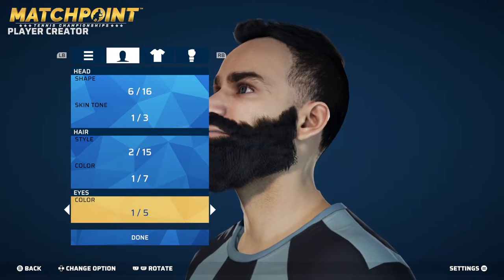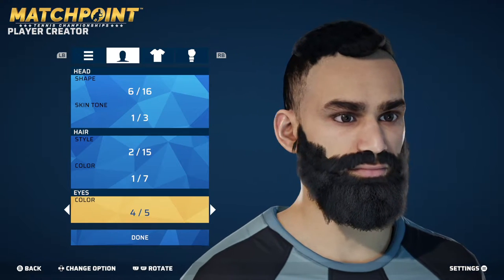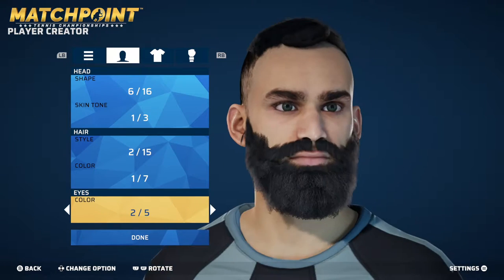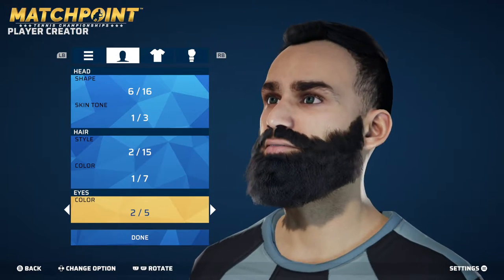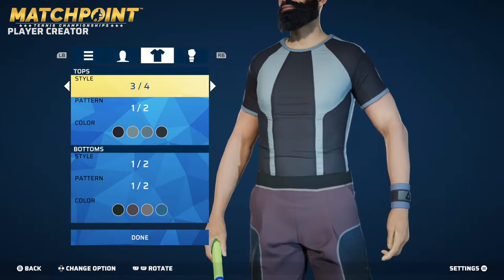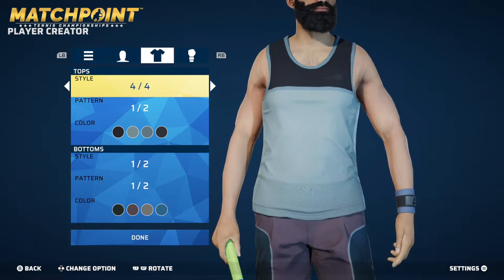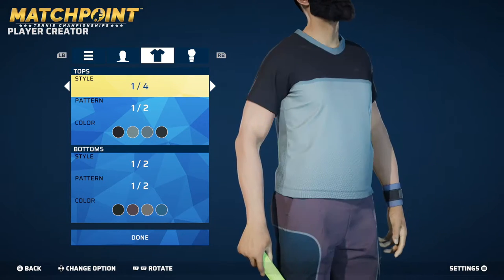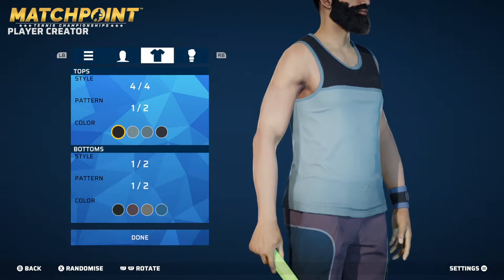Seven different colors for hair — go for the darkest one. And the eye color. Any green style eyes or anything like that? Two might be the closest. Let's go with number two. And tops — looks like we've got four options here. Good old tank tops. I'm not sure if it will stick with this one, but we'll see.